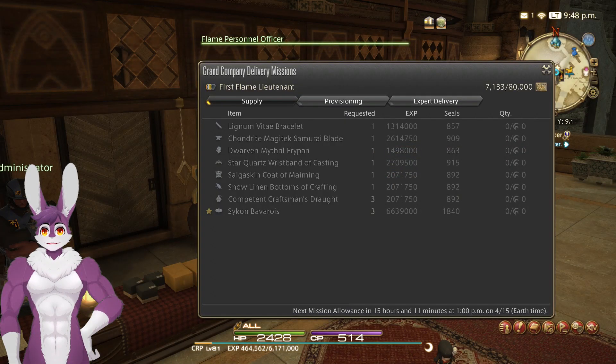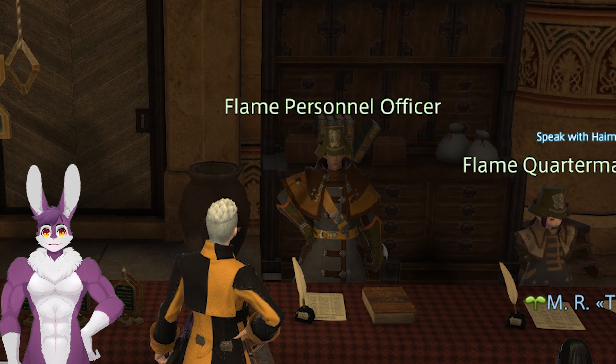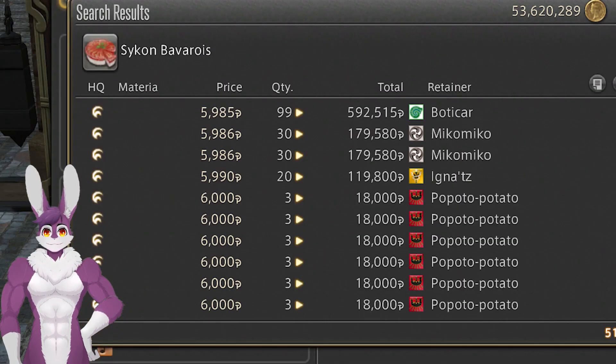Grand Company Turn-ins are another time-efficient way to get a large amount of experience points. Once a day, speak to your Grand Company Personnel Officer and click Supply and Provisioning Missions. Here's your list of turn-ins for the day — buy the items from the market board and turn them in.